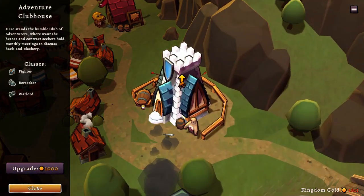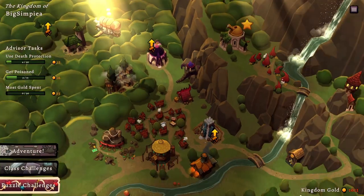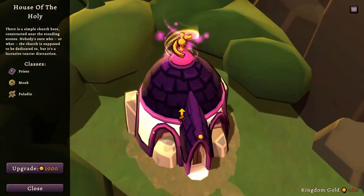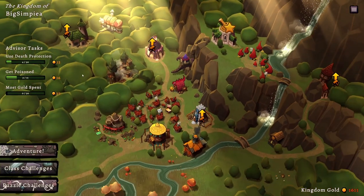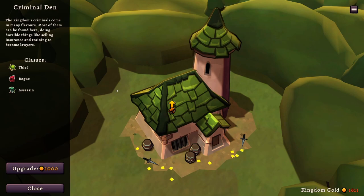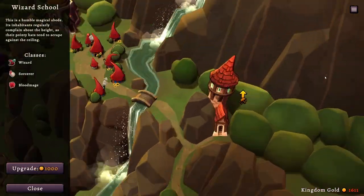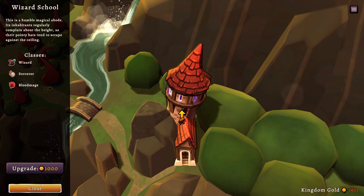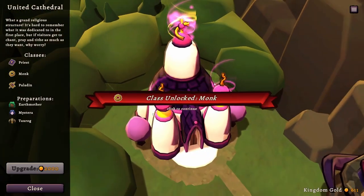We can get the Berserker here — that icon doesn't follow the building very nicely, that's funny. I kind of want to get the Monk; I seem to recall liking the Monk a lot. The Rogue is obviously enticing, they're all good. Oh, and there's the Sorcerer over here. Let's get the Monk — I feel like the Monk is going to be fun.